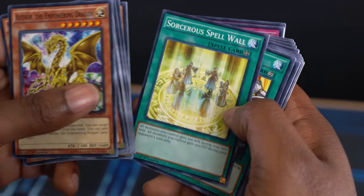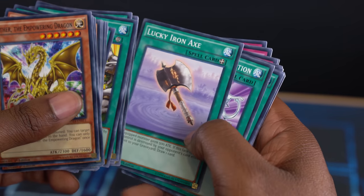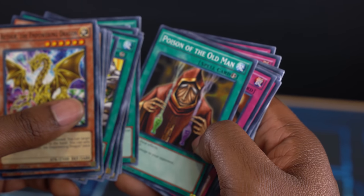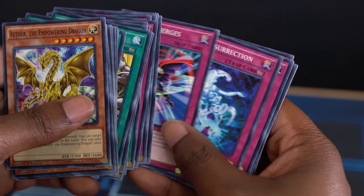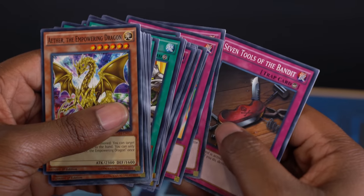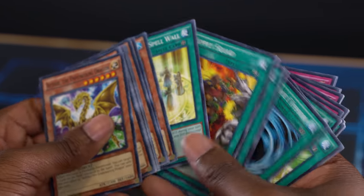And we have our spells: Sorcerer's Spellwall, Supply Squad, Lightning Vortex, MST, Ego Boost, Axe of Despair, Lucky Iron Axe, Monster Reincarnation, Dark Factory of Mass Production, Poison of the Old Man. Plus traps: Trap Hole, Sakuretsu Armor, Rageki Break, Dust Tornado, Shadow Spell, A Hero Emerges, Soul Resurrection, Jar of Greed, Magic Jammer, and Seven Tools of the Bandit. All in all, a really solid trap lineup and the spells aren't bad either.